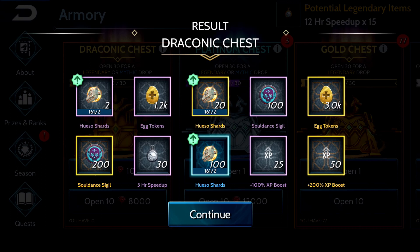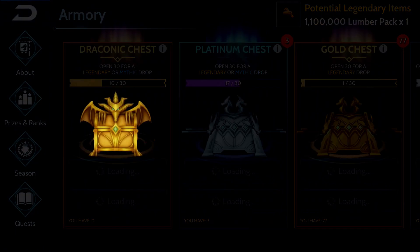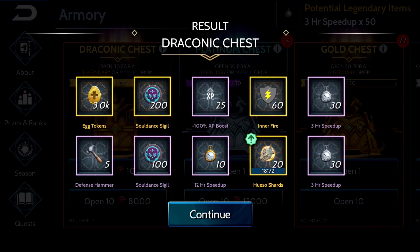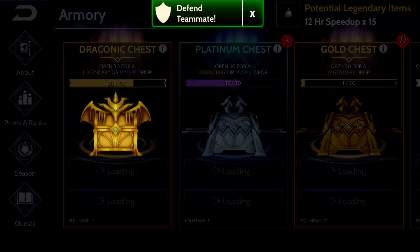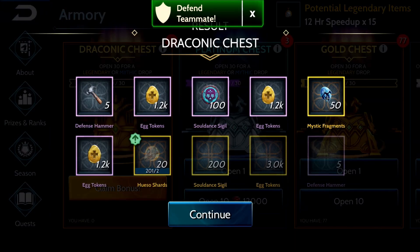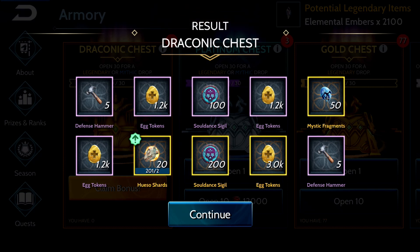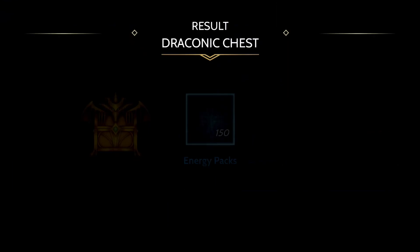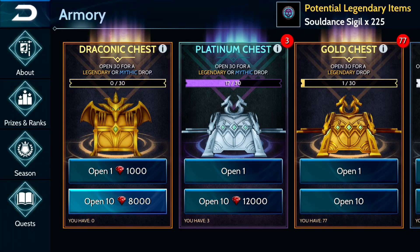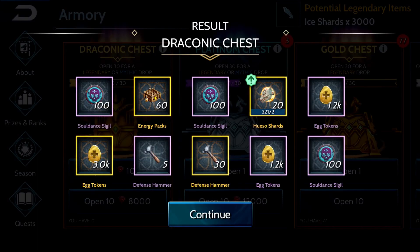Got some sigils, got some eggs, got some timers. This was from four separate times when I opened these chests because I hadn't decided exactly what I was doing. 60 inner fires on that one — that was good. 50 mystic fragments. Good egg tokens on that one. 150 energy packs — that was good if you need energy packs. I have a ton of them so it doesn't make that big a difference.